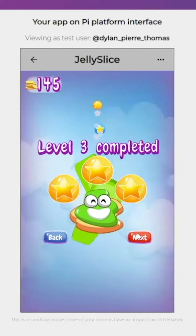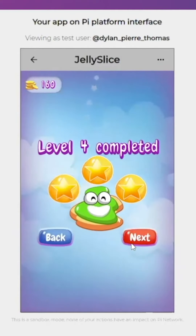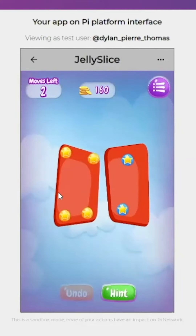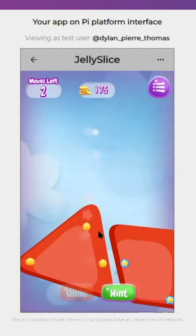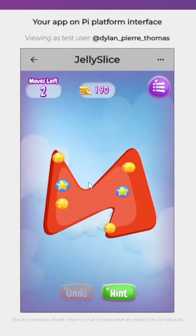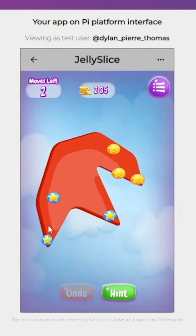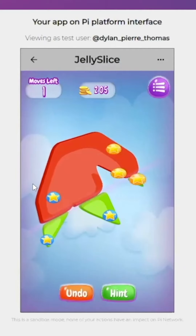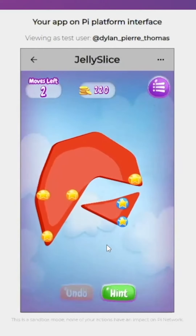The first levels are very easy, but then you need to be a little bit more creative because you have a limited number of slices. For example, here you have two moves and you need to separate all the jellies. The first levels teach you how to do it, and then at the later levels it becomes a lot more tricky. You need to find the perfect way to slice the jelly — this one is a little bit more complicated. In order to progress in the game, if you get stuck, you can call a hint, and you have a limited number of hints in the game.